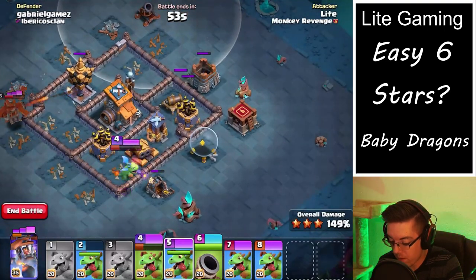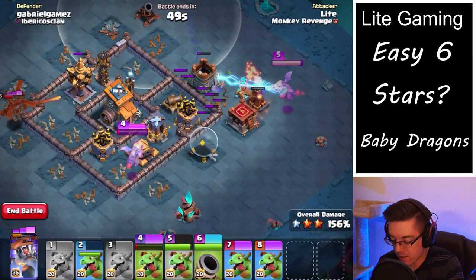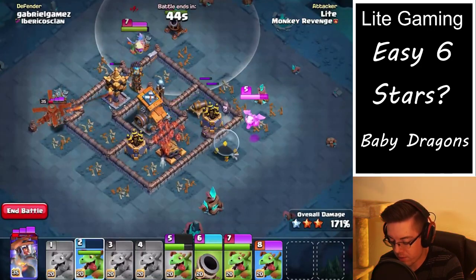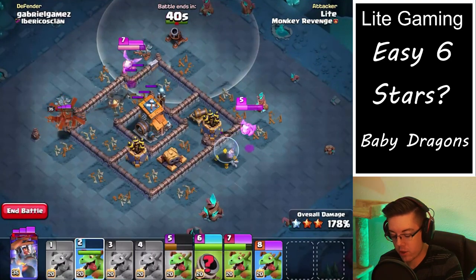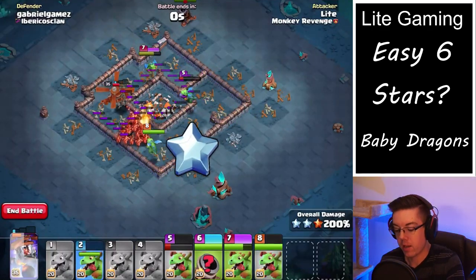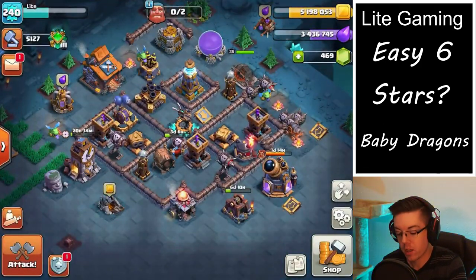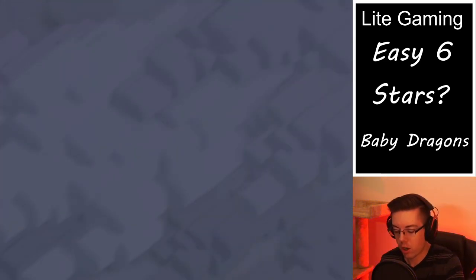In theory you'd have one baby dragon take out one group, but watch out — lots of teslas! We'll take those out with a baby dragon. Be very careful to watch for those. Ideally you'd have one baby dragon targeted by one air targeting defense at a time — no more, no less. If you do it that way, you can sort of save the HP and get the highest damage output on the base as possible. So we get a nice two star on our base.